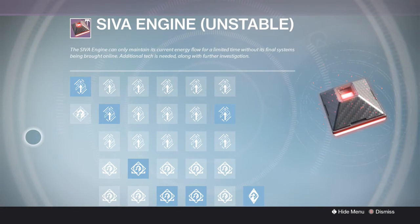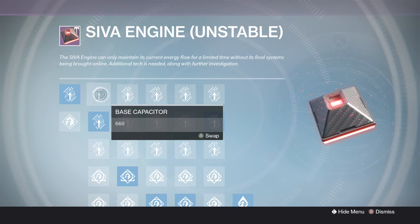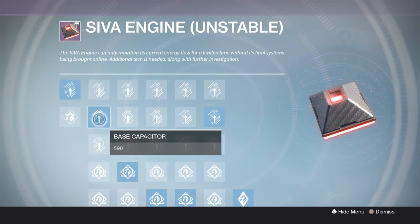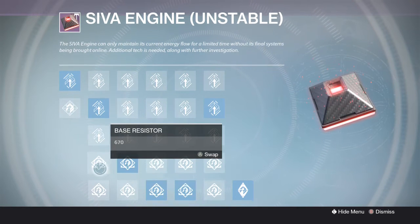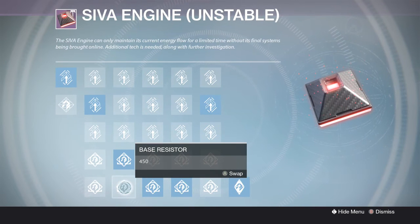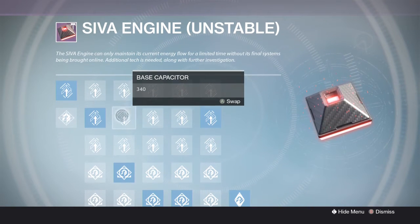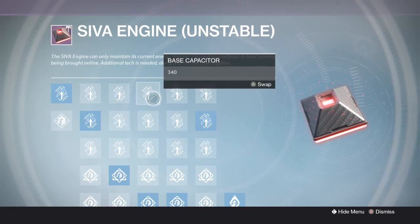What you need to do is on your computer — you have to do this on the computer. If you want to use a calculator, that's perfectly fine. Type in all the numbers that you see on the screen. For example: 660 base capacitator, 590, 450, 670, 470, 450, 310, 290, 340, 410, and so on for the rest of the rows.